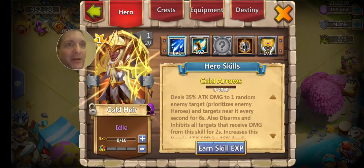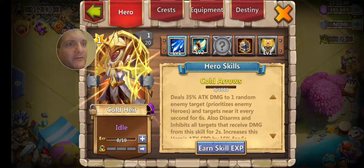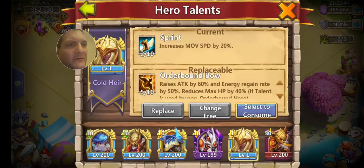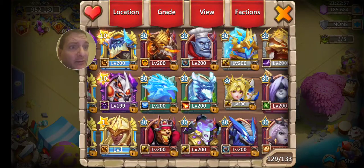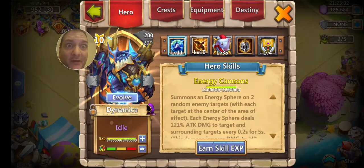We got Cold Air, and I got her skin too, so that's gonna be something. I just want to get this talent on her so I can do other stuff. Oh yes — before I forget, I want to evolve Dynamica.